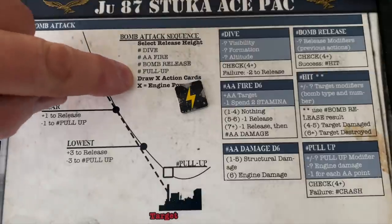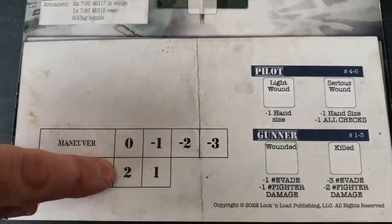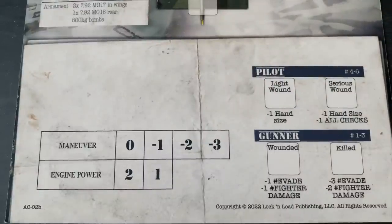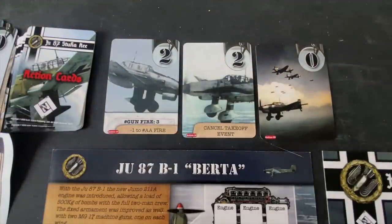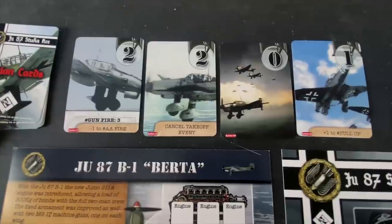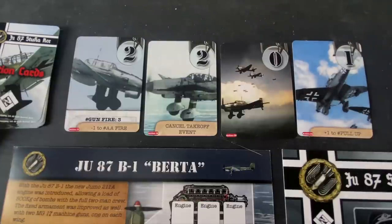After the dive, we get to draw action cards equal to our engine power. The B-1 Bertha's engine power is currently at max — two — so we draw two new action cards. We burned through three cards on the dive execution. We draw a total zero — that's the worst card in the whole deck — and then a one, which adds plus-one to pull-up. These are more representative of the typical deck. We really drew well earlier with those twos, threes, and the pull-up three card that made this run quite a bit easier for Lieutenant Schultz, but we still have to get back home.